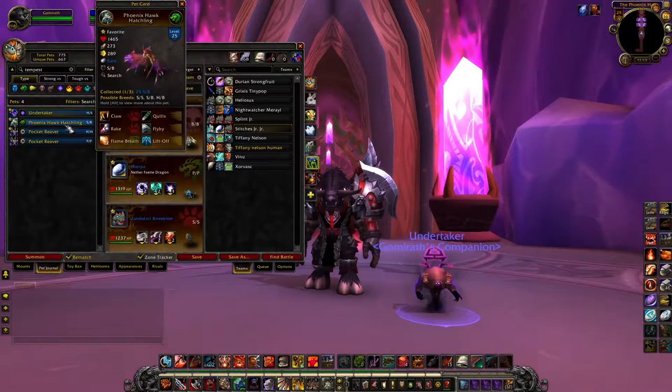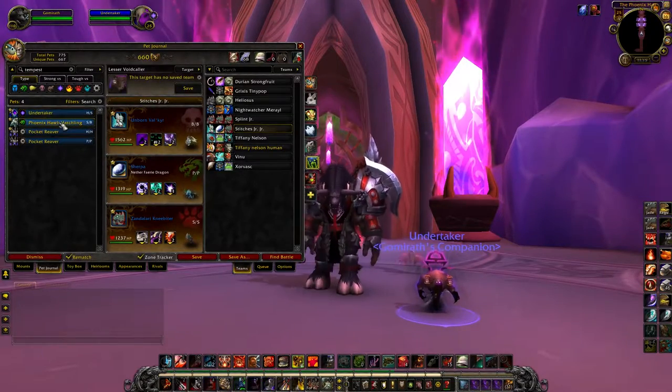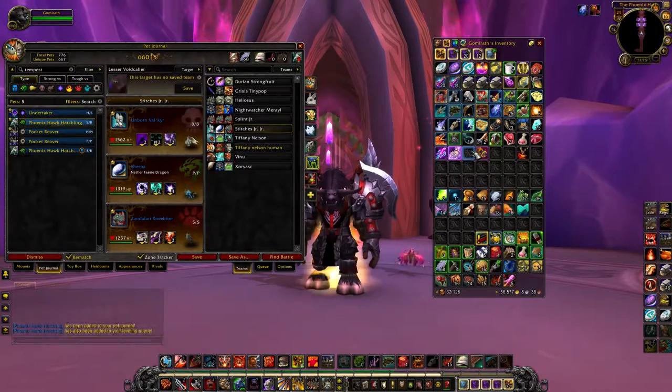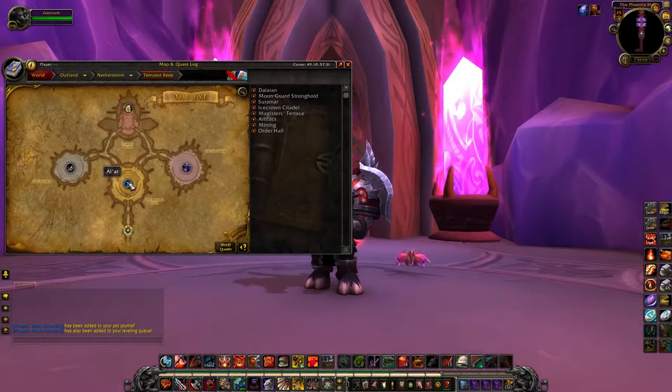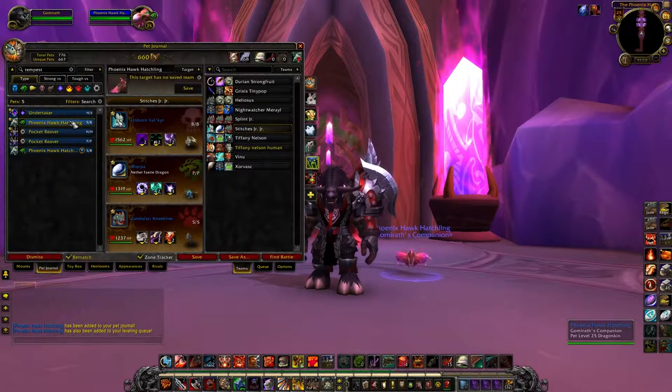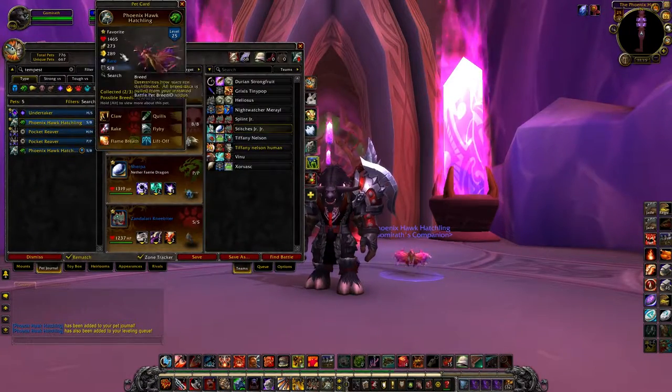The next pet that drops in here is the Phoenix Hatchling. The Phoenix Hatchling drops from the first boss in here, Alar. I wish the pet looked like a mini Ashes of Alar, but he just looks just like a Dragonhawk, as you can see — he's just down here next to me.